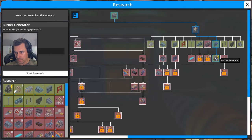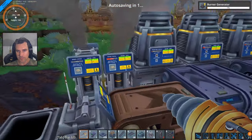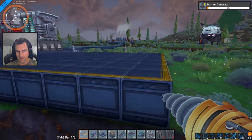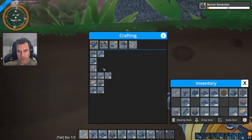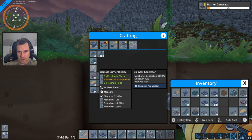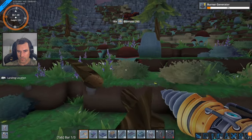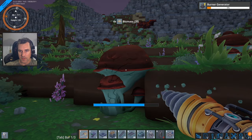I want to research burner generator — start. I also want to refill you guys. So that's researching burner generator. Let's build a mine and another burner generator because we're going to have to start mining this igneum. Oh, I went to run the foundations and I didn't — good job me.